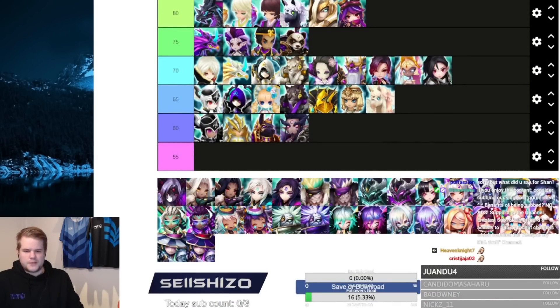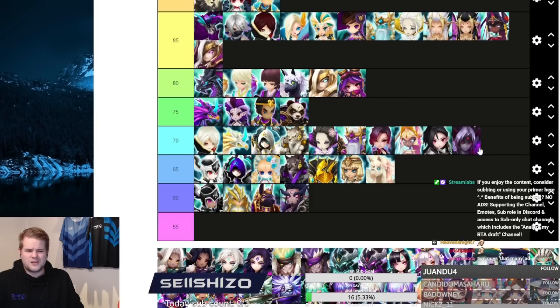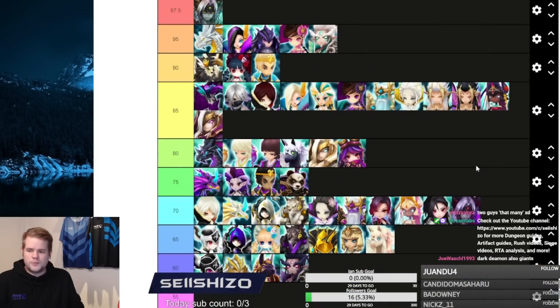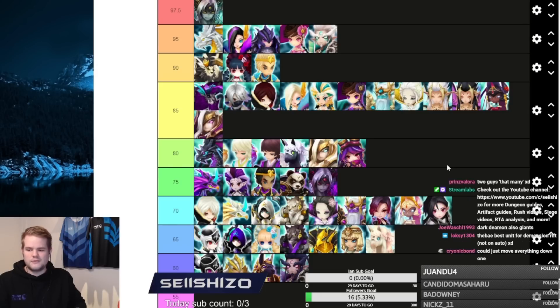Dark Demon is also being hit hard by all the resetters in the game. Can't use it on defense, can't use it in offenses that much — it's just an RTA unit and it's not doing that part well either. Fair point though: it is also decent for Giants, which gives it a slight bump.